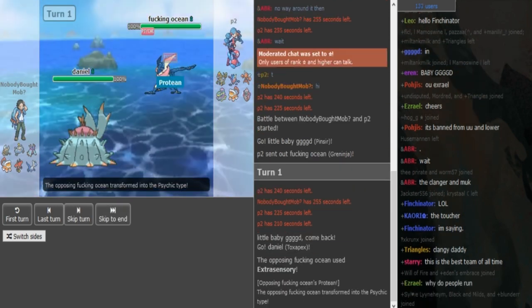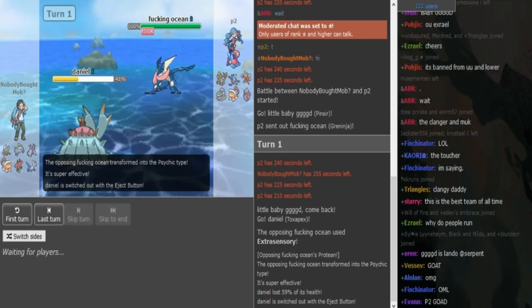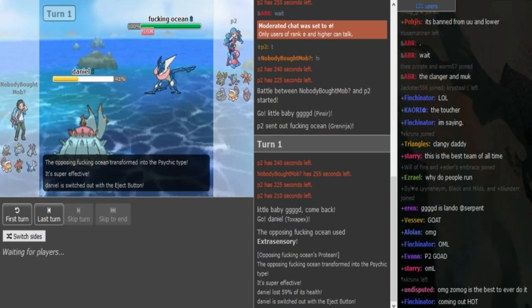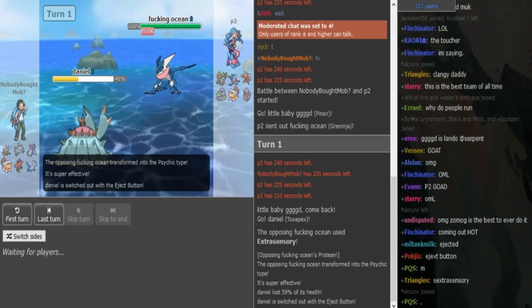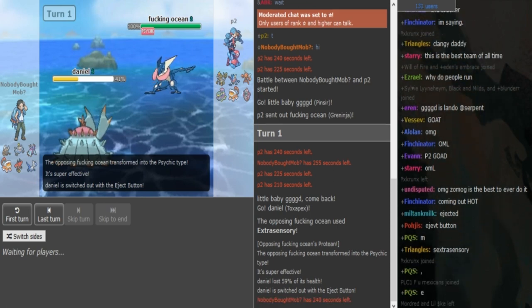There's the Pex. That's the Ethan. Oof, so it's Protean. There's a good chunk of damage. Zomok is not Life Orb though, so this could be Expert Belt Greninja because the Z-move I'm pretty sure is on Kommo-o. Eject Button on Pex, so now he gets the free switch into either his Scarfer or his Bulu.